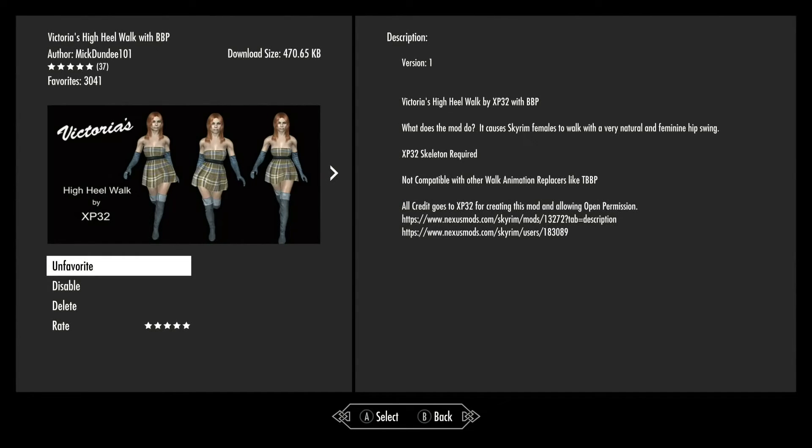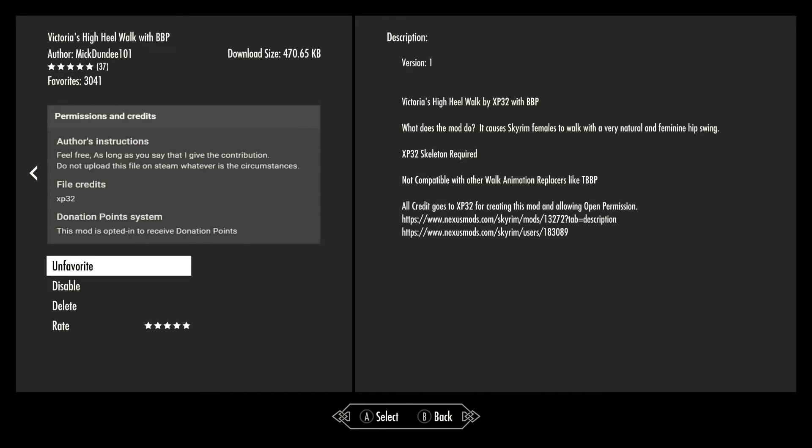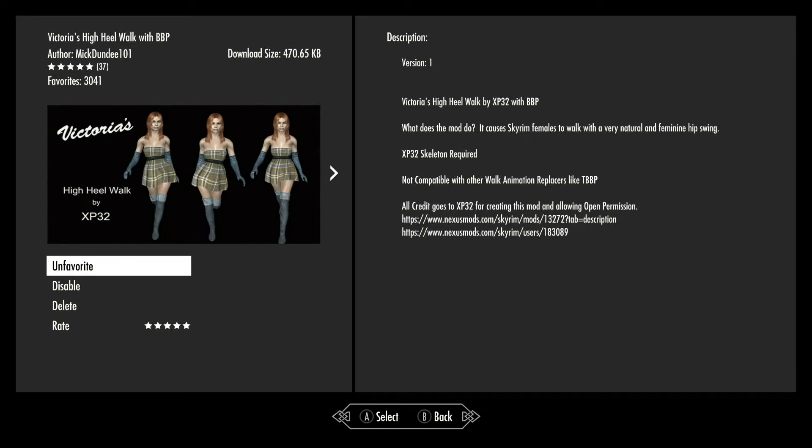So this is Victoria's High Heel Walk with BBP. This is ported by MickDundee101, but was originally done by XP32. The download size is about 471 kilobytes, so it's not very big. XP32 are the ones that did this, and it was ported by MickDundee101. We'll see how it looks.